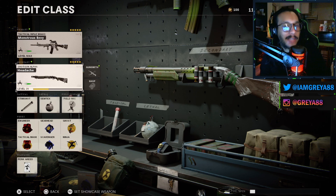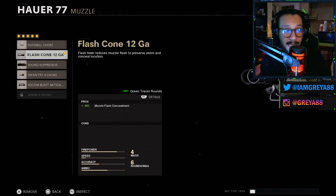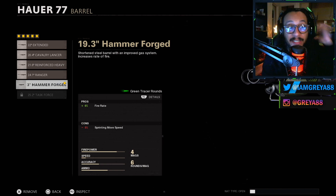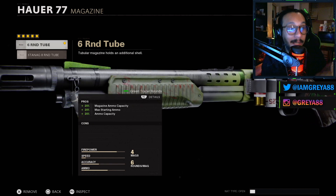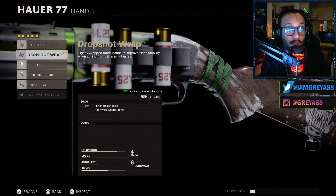Next up, the HAUR 'Headache' blueprint. On the muzzle they're rocking the Flash Cone 12GA with 90% effective muzzle flash concealment. The barrel is the 19.3 Hammer Forge, giving a 6% increased fire rate and a negative 5% sprinting move speed. The body is the Tiger Team Spotlight with a 40% increase to reveal distance and negative 10% sprint-to-fire time. The magazine is the 6-round shell configuration.